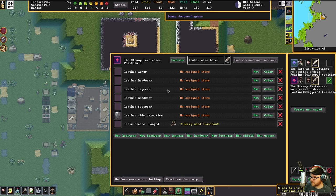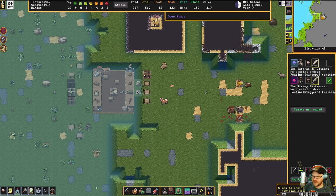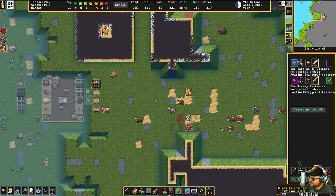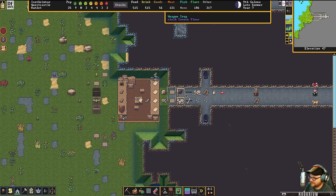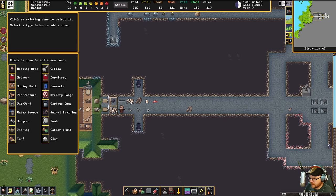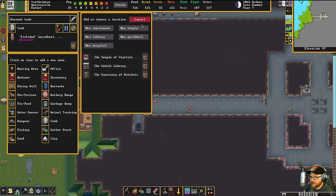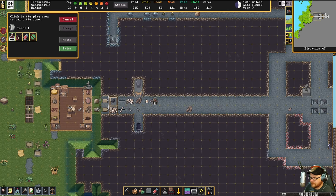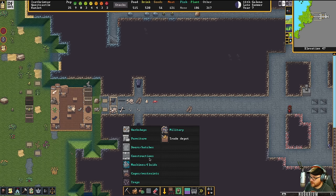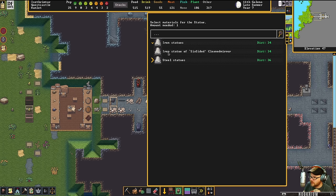Okay, so this one we're going to set up as a burial tomb. There's Six's tomb. If Six is going to be there, we need his statue out front. I'm going to make sure we get Six's statue in there. Big Dog's having a chat — get away, Big Dog.